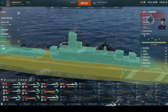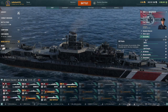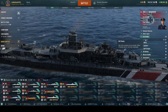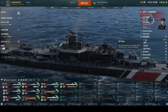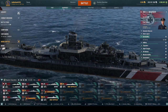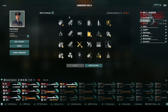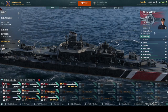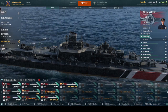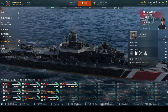Remember to switch to AP on this ship in randoms, because you'll pen it especially on the side. Health-pool wise, with the hull upgraded and no Survivability Expert it's 22,300. With the perk it ends up being over 25,000 — a pretty staggering difference. You obviously want both, but you can work without the skill until you get to 13 points.